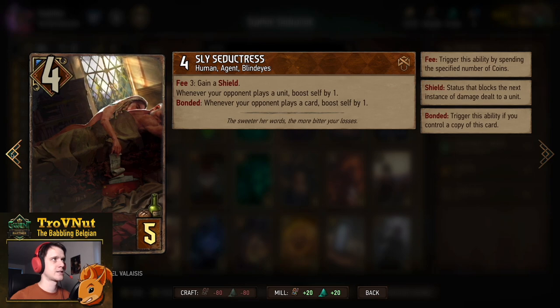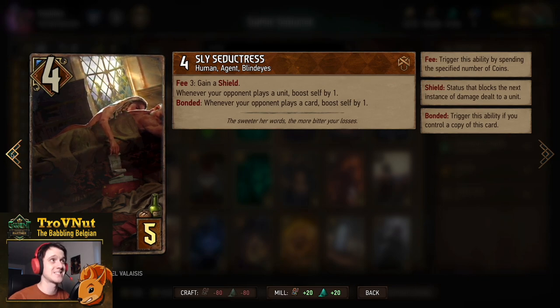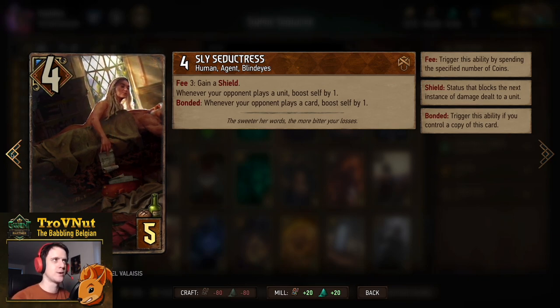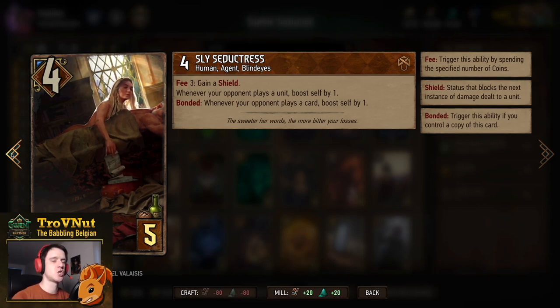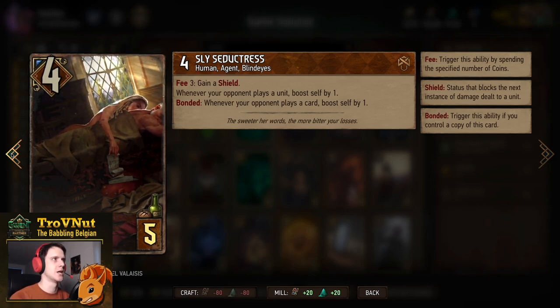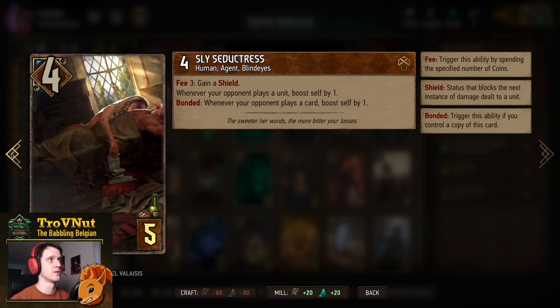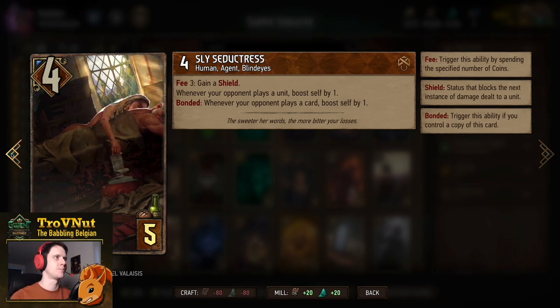Next up is the card it's all about — the Sly Seductress, four power for five provisions. This is the card we will be spamming on the board. She has an extra ability where she can spend three coins to gain a shield. As long as she's on the board, whenever your opponent plays a unit she's boosted by one, but if she's bonded — if there's another Sly Seductress on the field — this triggers regardless of card type, boosting her whenever your opponent plays any card.